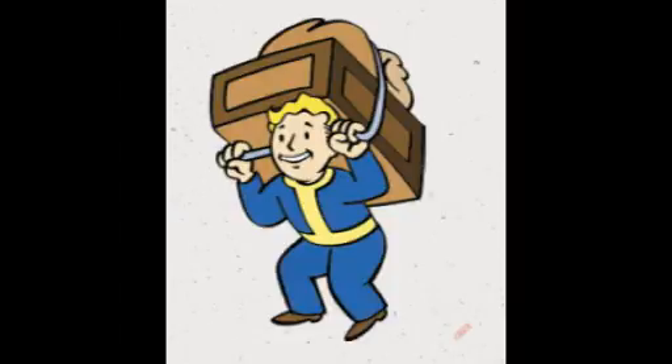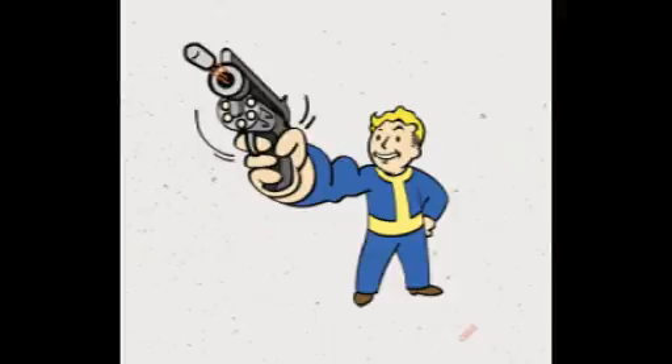Moving on to level six Strength: Strong Back, which requires six Strength points. I definitely recommend this perk if you plan on looting a lot, especially if you're focusing on settlements. It's a four-tier perk — rank two requires level 10, rank three level 20, and rank four level 30. The first tier increases your carrying weight by 25; rank two increases it by 50; rank three lets you use Action Points to run while over-encumbered; and rank four allows fast travel while over-encumbered.